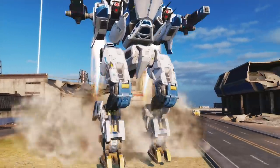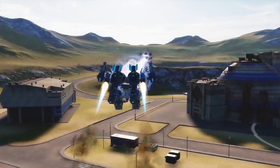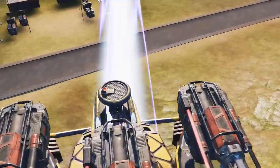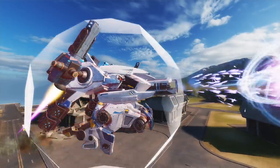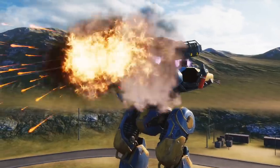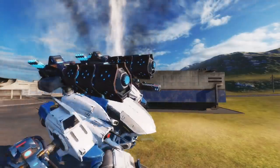Here, Hawk attempts to melt through Sherenga's armor. It gets pretty dangerous. But look — Sherenga sends Hawk into exile. The robot will continue flying without its deadly laser beam. As Hawk recovers, it becomes easy prey for the Titan.